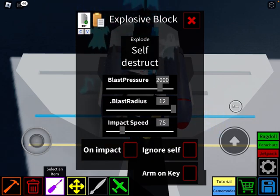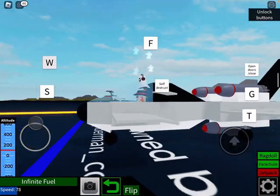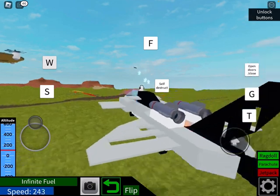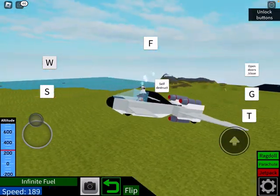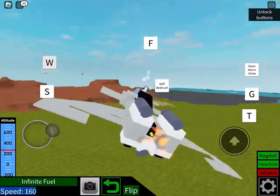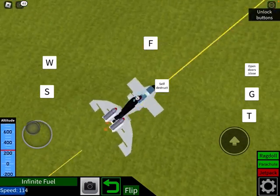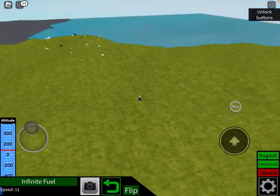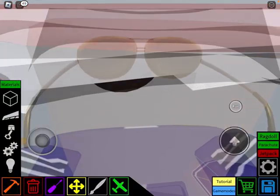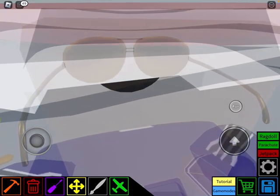Make sure you bind it to one key so you don't accidentally press it. This is what happens when you press the button — the plane can still fly because this plane is one of a kind. Okay never mind, somebody just shot me. Anyway, that's it, thank you for watching, please subscribe and see you next time!